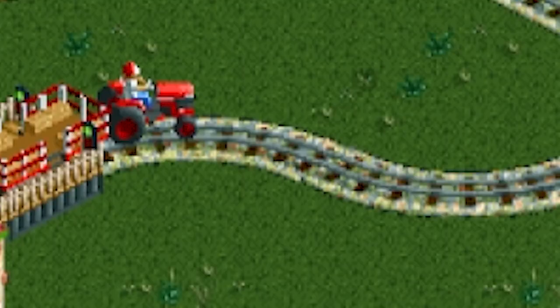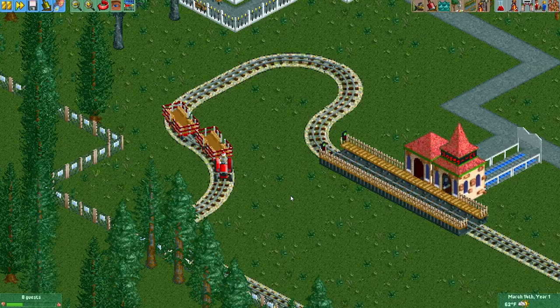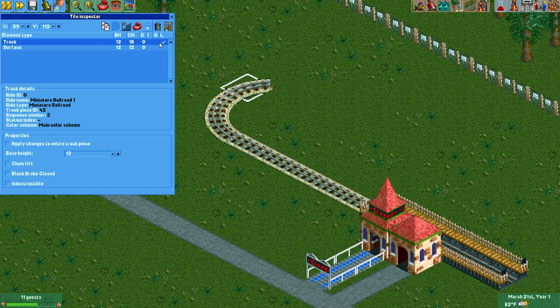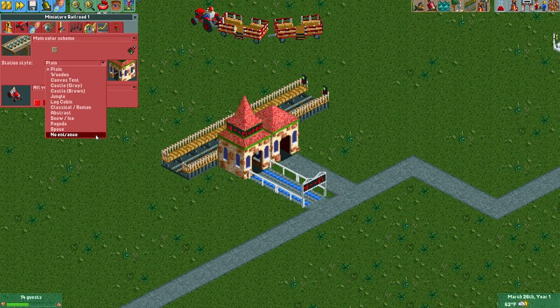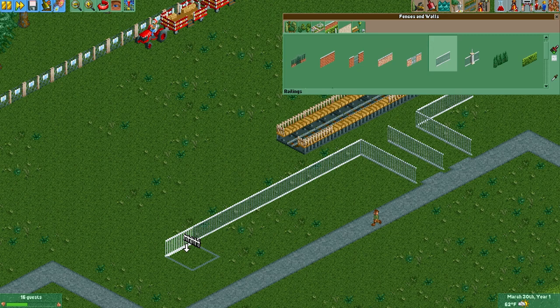We can test it and you'll see it's going to start going around the track. The key to making this look really legit is the tile inspector — we're going to go in there and erase all the track pieces. If you want to go the extra mile, you can also make the station invisible with the tile inspector. Once the track is all invisible, make sure you go and make the entrance and exit invisible as well. We're also going to add a fence around the whole thing to make it look like one of those temporary gates at a carnival ride.